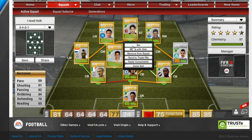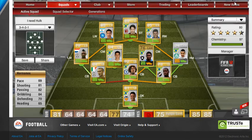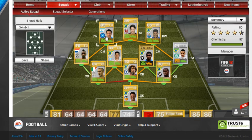In my other centre mid spot I've got Hernandez. 69 pace, 81 shooting, 82 passing, and 84 dribbling — all in the high 80s overall. He's got a belter of a long shot, 4-star skills, and I believe 5-star weak foot, though I'm not too sure. He was only 850 coins, but obviously the centre attacking mid to centre mid card costs a little bit.